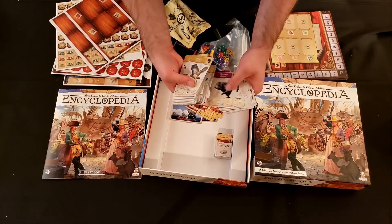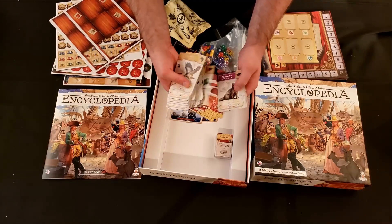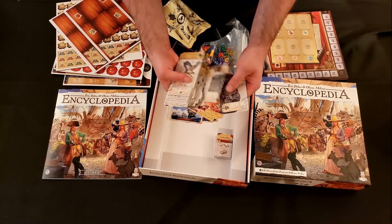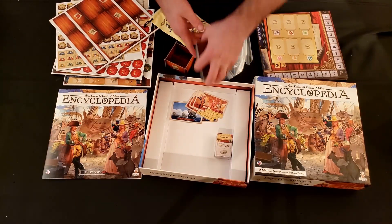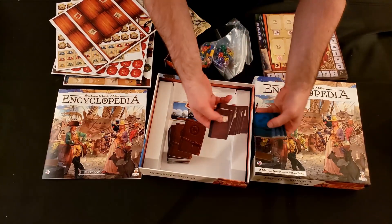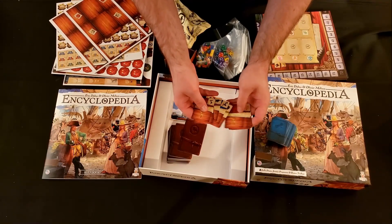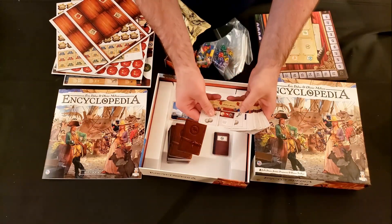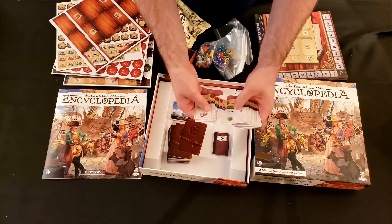Nature themes have been super popular lately, especially since the release of Wingspan. It seems like nature themes are everywhere and I'm really enjoying that. The encyclopedia theme is something that really caught my interest, and I primarily got this thinking it would be a great game to learn and eventually play with Peter.